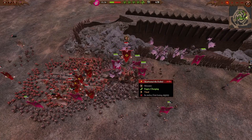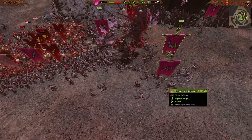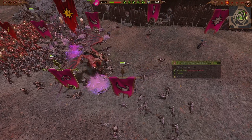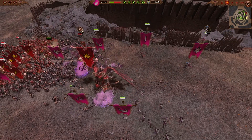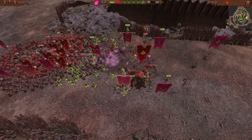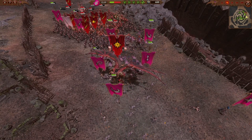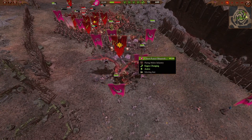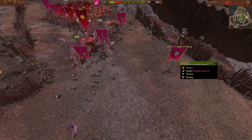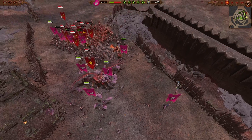One problem though — Skarbrand says forget it. He essentially ignores the fact that I've sicced all these units on him and charges out of the group. I don't realize that most of my units still have Guard Mode on, so as soon as he starts walking away they lose interest. My Herald of Slaanesh is sitting back waiting; I want to get another Whip off because I'm still worried about the troop numbers.